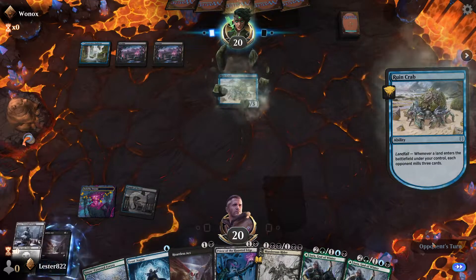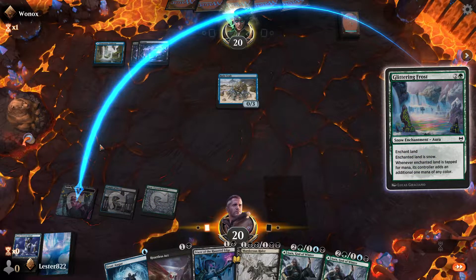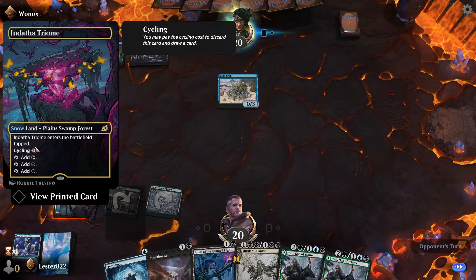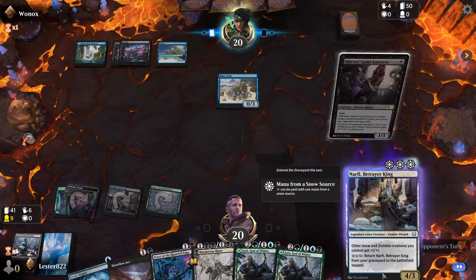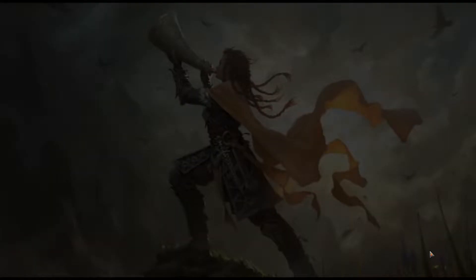Let's just Glittering Frost the Indatha Triome - it'll let us ramp a bit and make it a Snowland, assuming this doesn't get blown up. I may have wanted to put that on Temple of Deceit since this is a huge target right now. There's Narfi - that's exciting, I think we can actually just get him onto the battlefield. Oh, we're playing against Rogues. I was hoping it was Dimir Control instead. There's not much difference at this point. Alright, let's get to the next game.